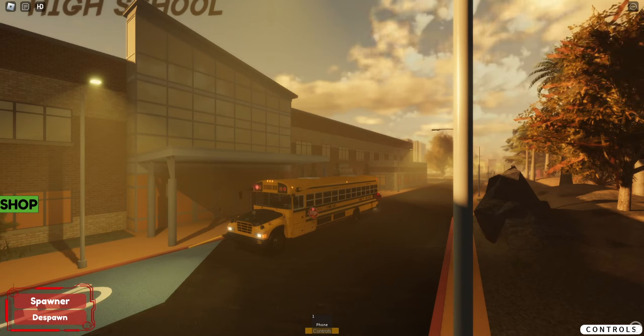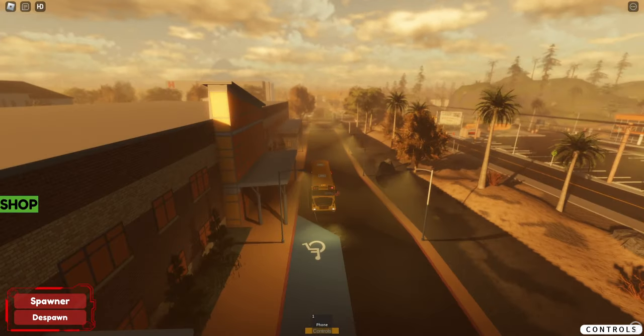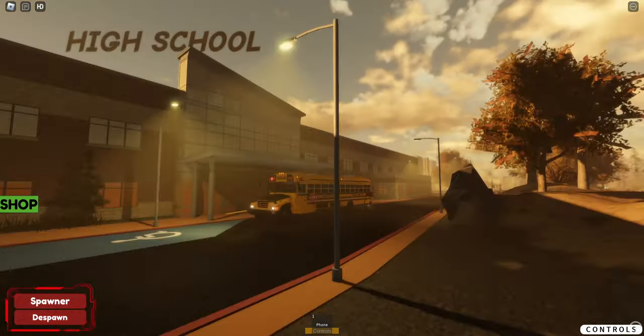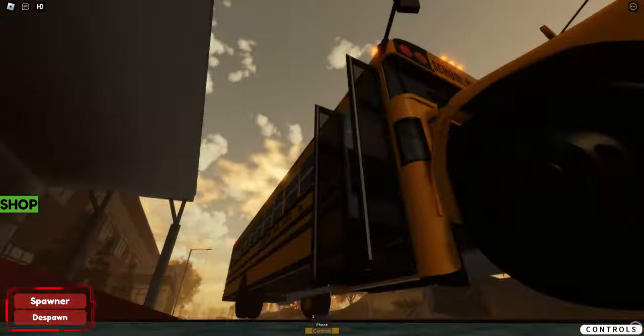Anyway, we're going to drop these kids off and wrap up the video. It was a little short — I just wanted to make an updated one on this game because I totally forgot it existed. I'm already kind of excited to check out the Savannah, Georgia game. Knowing this group, it might use some of the same assets such as the schools and the UI. I just want to see if they switch things up. The game is linked in the description down below — it's named Dayton High School. If you guys like the video, please leave a like and subscribe. I'll catch you guys next time. Peace.